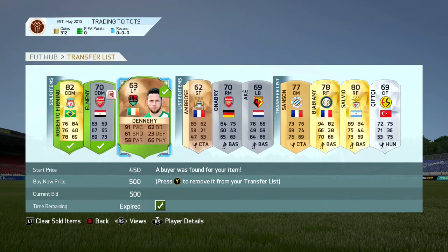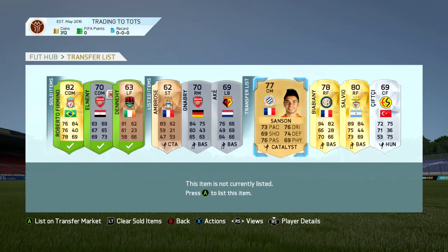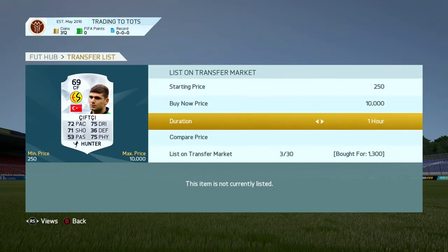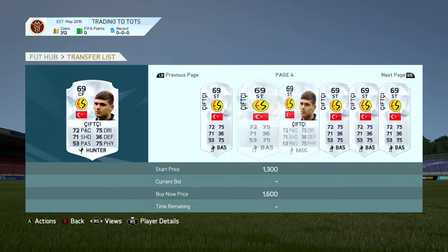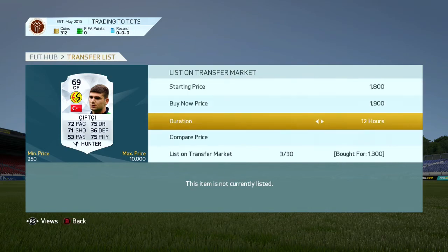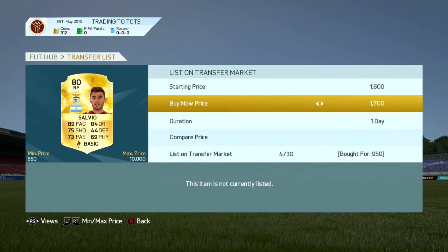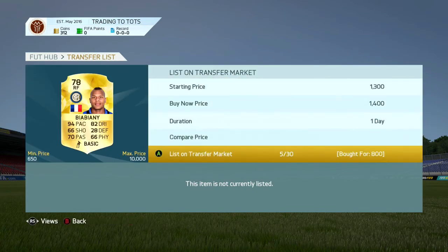The deals I was picking up throughout this episode were mostly the left and right forward deals, with some chemistry style players occasionally. Once we get to around 10 or 20,000 coins I'll start trading in-forms as well. The first deal here is a 60-rated center forward with Hunter chemistry, which we got for 1.3k — his minimum buy now in his default striker position with no chemistry style. I listed him for 1.9k for one day, which should definitely sell given he has a position change and Hunter chemistry. We also listed a right forward Salvio, bought for around 800 coins and listed for just over 1,000.